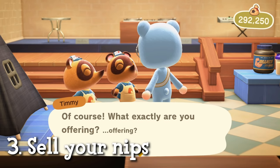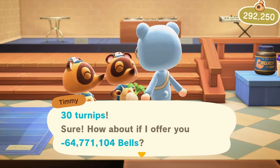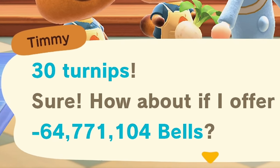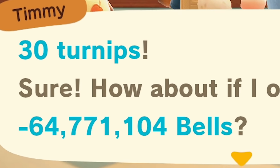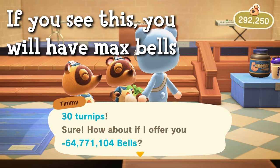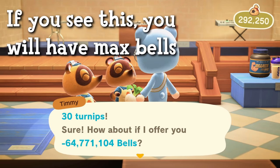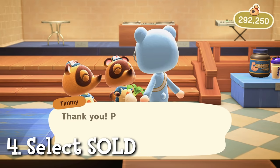When you're on a modded island to get max bells, you don't have to check the turnip price. All you have to do is select Sell Turnips and hand over your 30 turnips. Timmy and Tommy won't even flinch, and they'll offer you negative 64,771,104 bells. Don't be alarmed that this is a negative number — this is actually what you want to see. If it's not a negative number, you should be alarmed. But if everything goes according to plan, this is the exact number of bells you should be offered. Select Sold, and that's all you got to do.